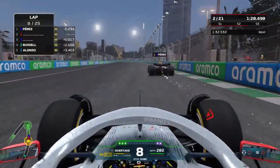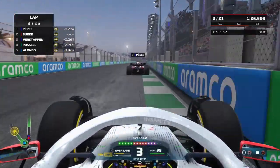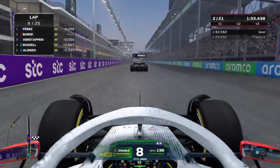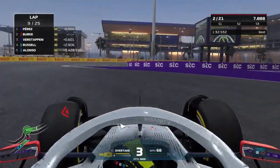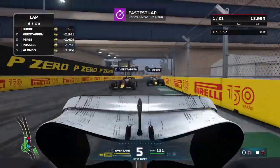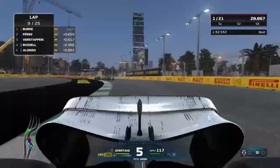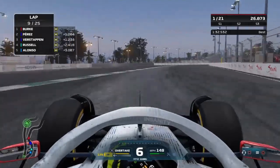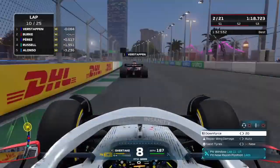Moving on to the end of lap 8 now. Stroll is coming back at us and at this point we have to get past Pérez if we want to win this race, because Verstappen is on the back of us and will make a move at any moment. Sainz has pitted. We use DRS and ERS on Pérez and go round the outside — a very similar move to the one we did on Verstappen actually. Now both Red Bulls are fighting and I know I have to get the gap now. I have to pull away and get out of DRS range if I want to win this race because those Red Bulls are faster than us.